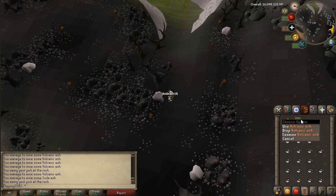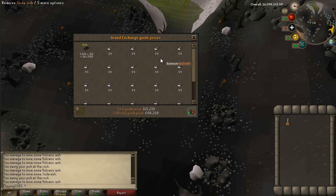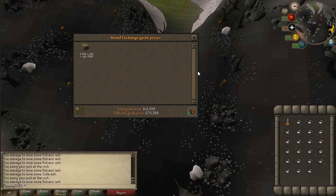I do get soda ashes but I've just been dropping them because they're pretty much worthless. Let's have a look at how much money I got just from mining volcanic ash — very AFK, I was able to do other stuff while doing it. It looks like they're worth about 680k. You can toss the soda ash in as well, but yeah, they're pretty much worthless — just drop them, there's no point banking those.